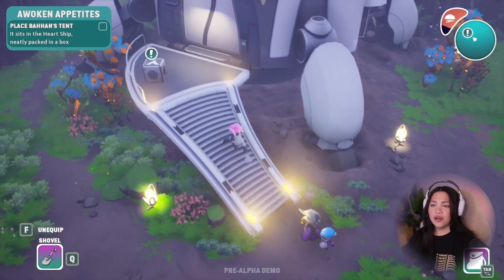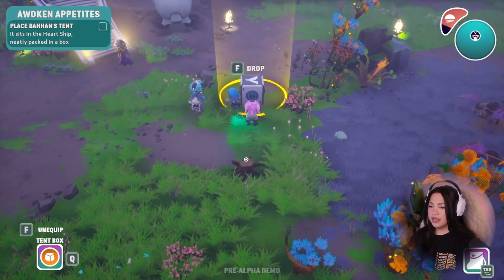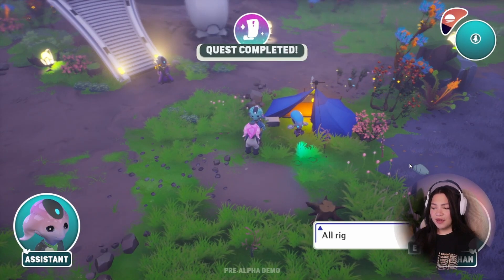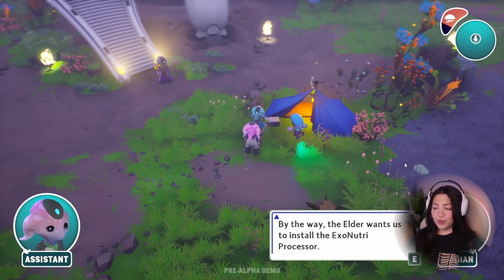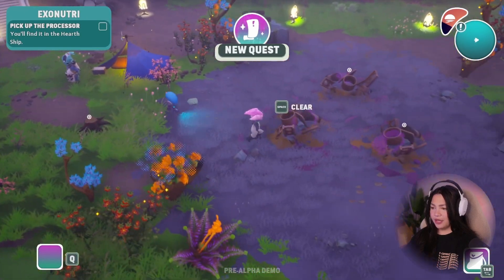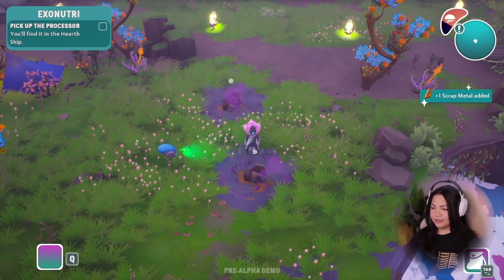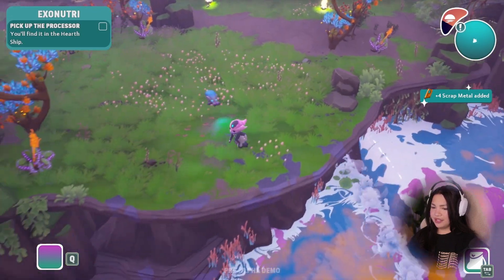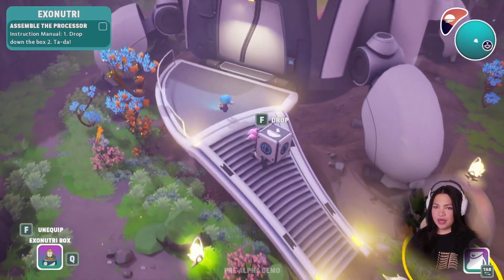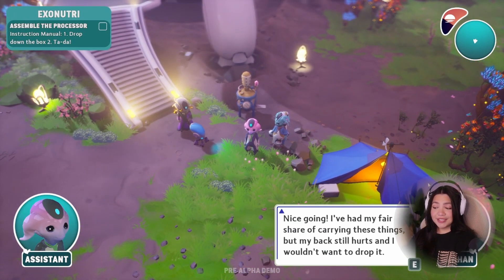It sits in the hearth ship. Here we go. Where should we set him up? It's telling us where — he's getting a nice spot, isn't he? There we go — your tent awaits you. So you set it up after all. By the way, the elder wants us to install the exo-nutri processor — could you carry it from the ship while I unpack my flavor capsules? Sure — I also just want to clear these really quickly. Beautiful — look at that, so proud. Let's get those for Bahan. Nice going — I've had my fair share of carrying these things, but my back still hurts. That's a limited series processor, you know? Then they should have made it lighter. I hear you on that.